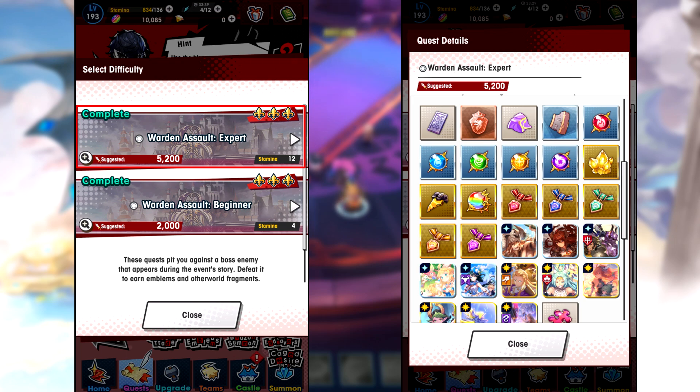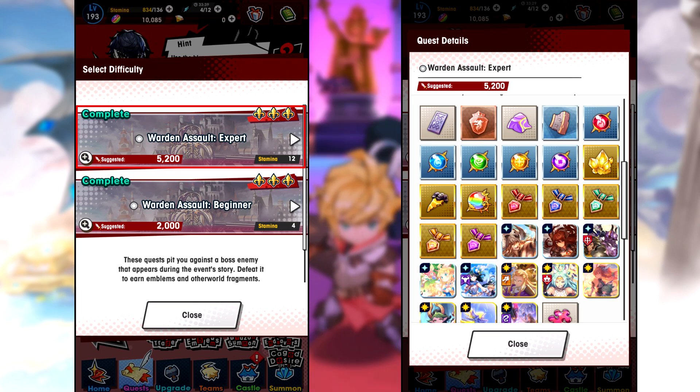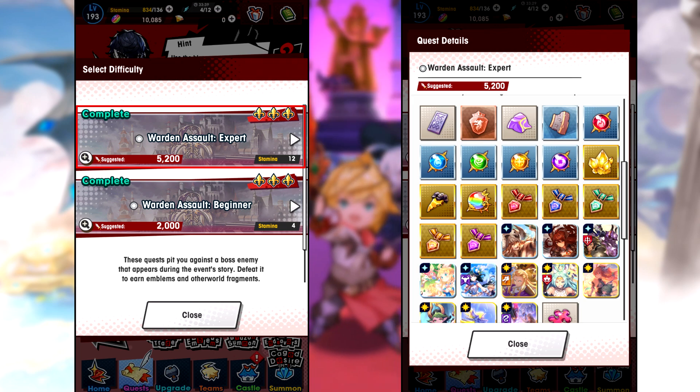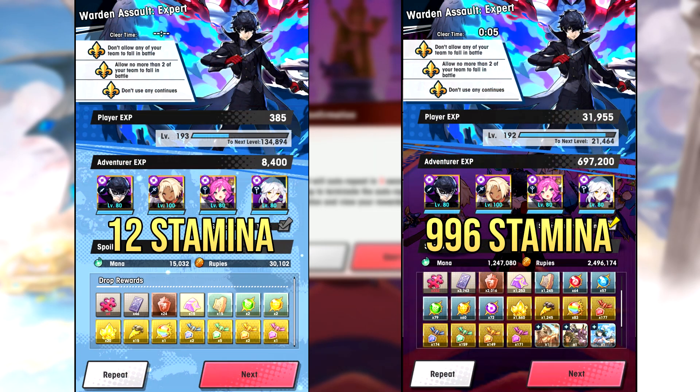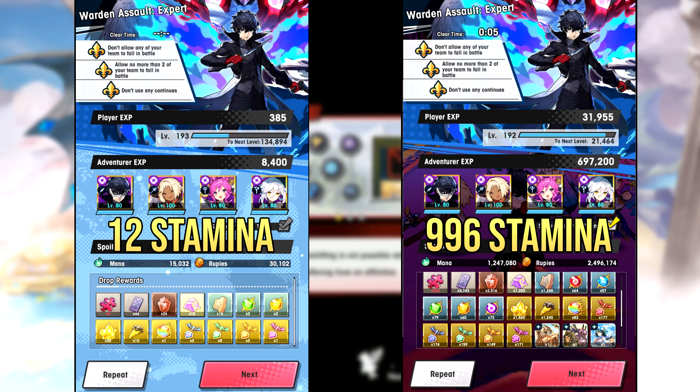This map right here drops a lot of good materials for just a cost of 12 stamina. You're getting 12 rupees before Fafnir's equipped, gold crystals, gold pizzas, one rainbow orb that I believe is guaranteed, and then some insignias. There's also of course the chance to get Eldwater from Wormprint drops as well.